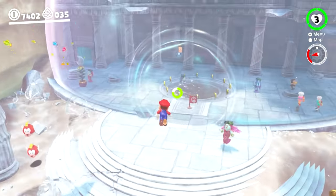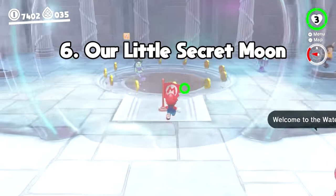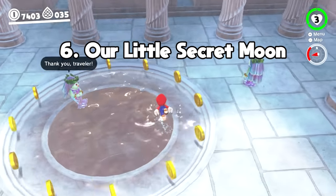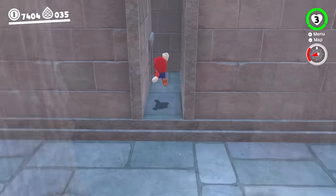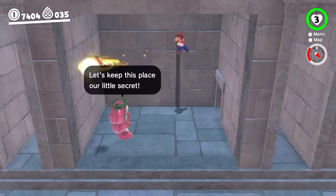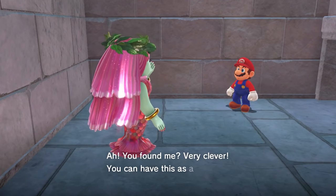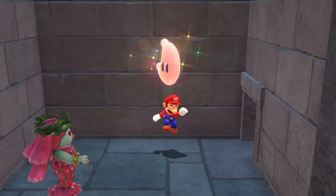Another Lake Kingdom moon that I definitely missed a few times initially is called Our Little Secret Moon, located in a very secretive room in the Water Plaza Dome. In that main area, there are four alcoves where the one second from the right contains a hidden room, where a lock lady exclaims her excitement in seeing you and gives you a prize. Once you know where this one is, it isn't that amazing of a spot, but can be missed if you aren't looking hard enough.